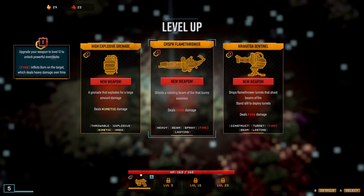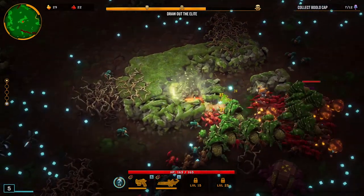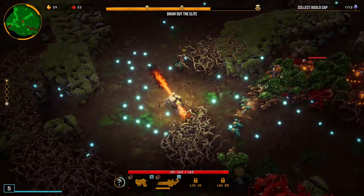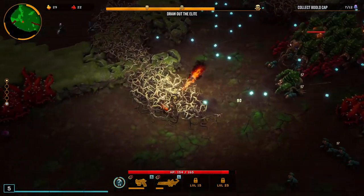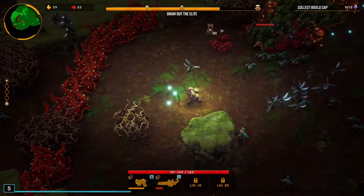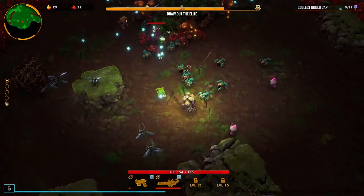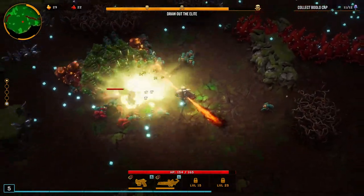I'm going to go for the flamethrower, I think - rotating beam of fire that burns enemies. I can't not like that. It doesn't rotate with me, which is a bit annoying, but it's okay. Let's find a way to make it work. Let's go get this Bulu cap. Reload is slowish, but it's not too bad.